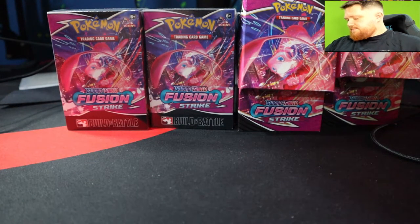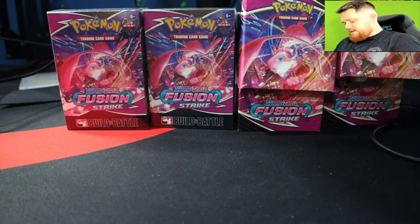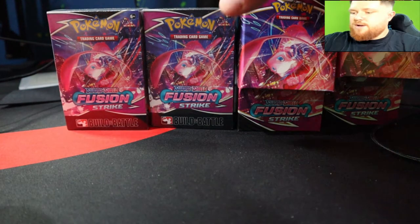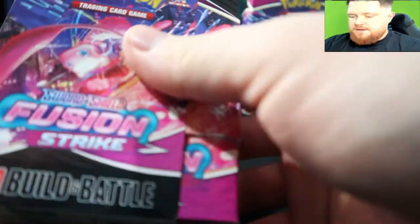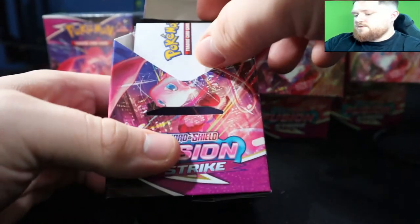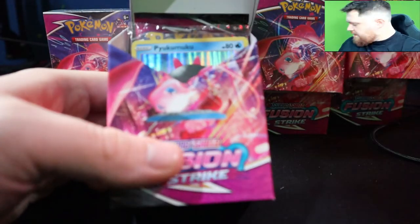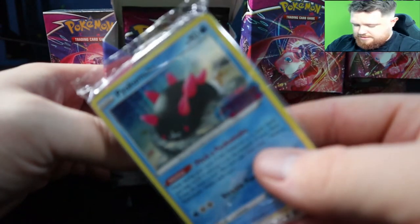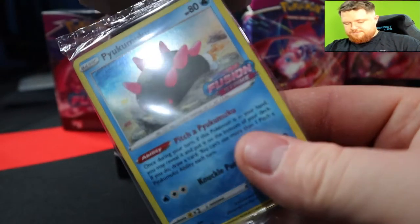We also got a Quilfish and a Cloyster. Let's go into the next one — I should really have a bin for these cards, just toss them in and keep the rares on top. We are two for two on ultra rare pulls per box, and two for two on different Build and Battle promos. We got our first duplicate — the Pikamew card that literally no one can say.